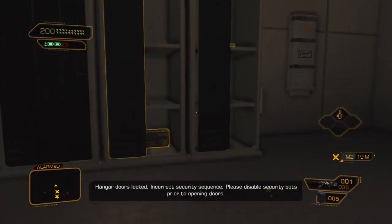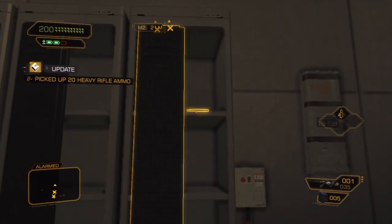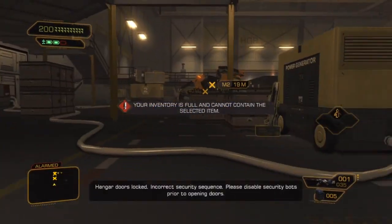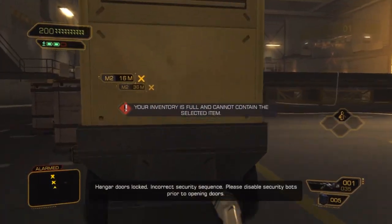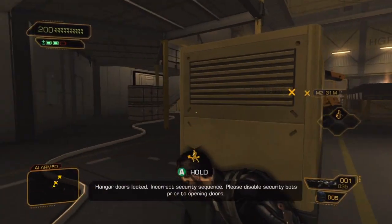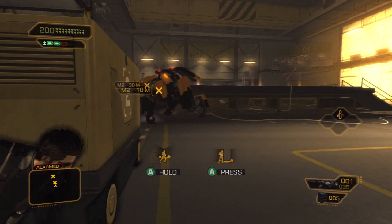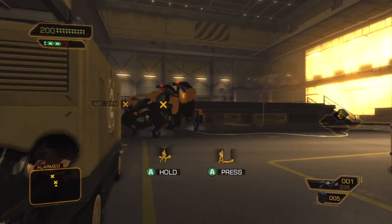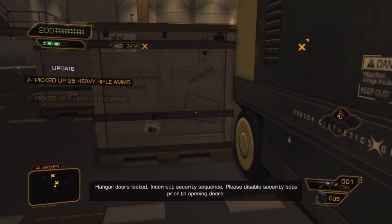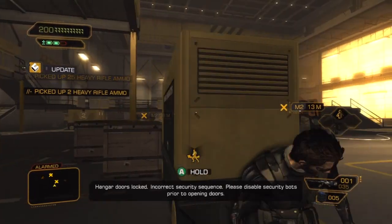I'll open all these. I don't have time for this. Typhoon ammo — I don't want that. Rockets. Okay, so take cover here and do what you do — just wait for them to turn around and sneak, or use your cover system. There's a rocket in this room; I'll show you where it is later if you want to pick it up.